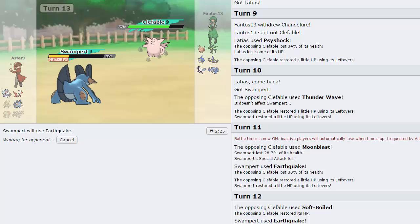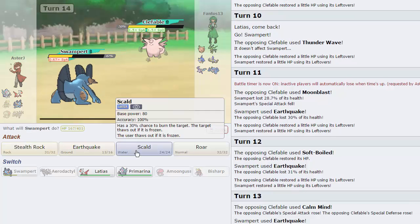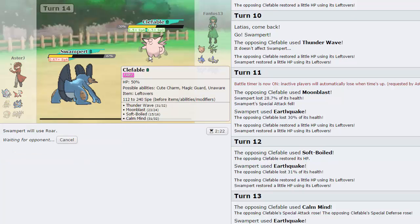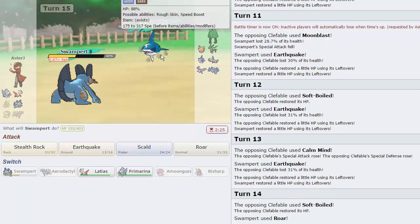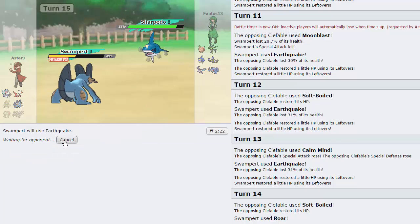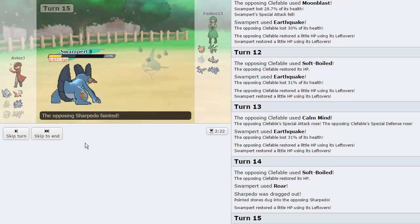He could switch in Crobat — not a bad play. He goes for Calm Mind. I'll do some damage with Earthquake and now I need to Roar him out, because we are a Roarpert. He goes for Soft Boiled, so we Roar him out. He goes into Sharpedo — not the worst thing for us. I'll Earthquake again. He uses Waterfall and loses his Sharpedo as a result, which is huge news for Latias.